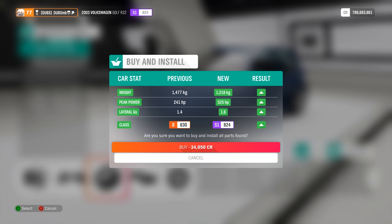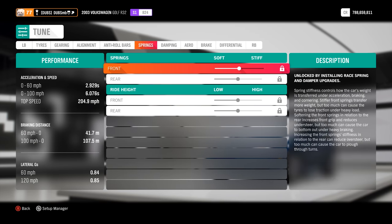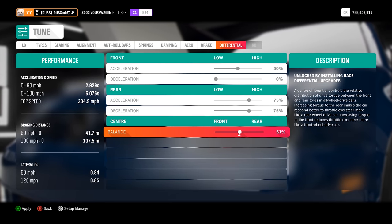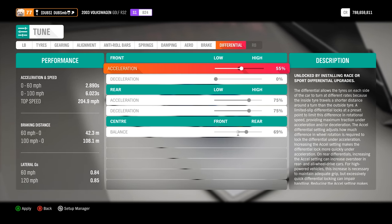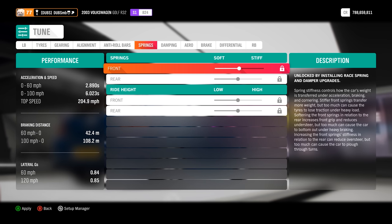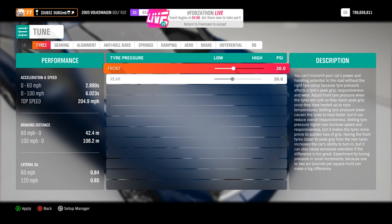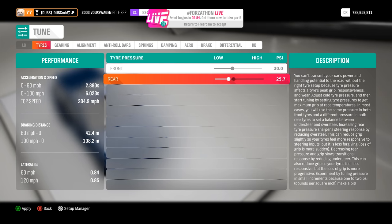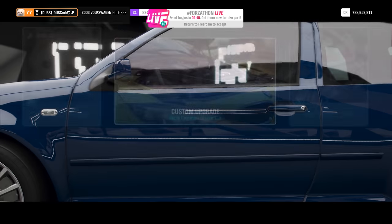525 horsepower — I told you it gets up to the 500s so easily with the twin turbo upgrade — and it only weighs 1,218 kilos. The drag tires are definitely going to help. The AWD system was almost fully 50/50, so I'm going to set the torque split to 69% rear to help with traction. I'll also adjust tire pressure to help grip off the line. The transmission tune is the last important thing to sort out.